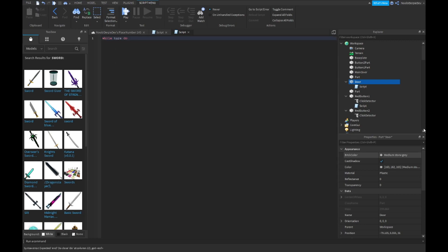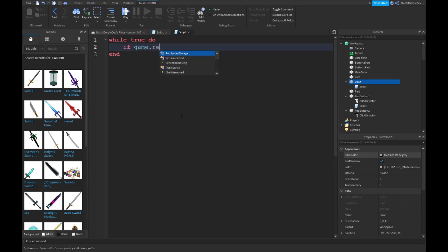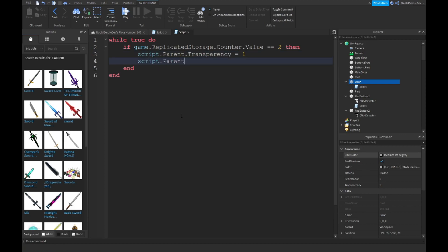In your door script, type: while true do — if game.ReplicatedStorage.counter.Value == 2 then script.Parent.Transparency = 1, script.Parent.CanCollide = false. Else: script.Parent.Transparency = 0, script.Parent.CanCollide = true. End. End.